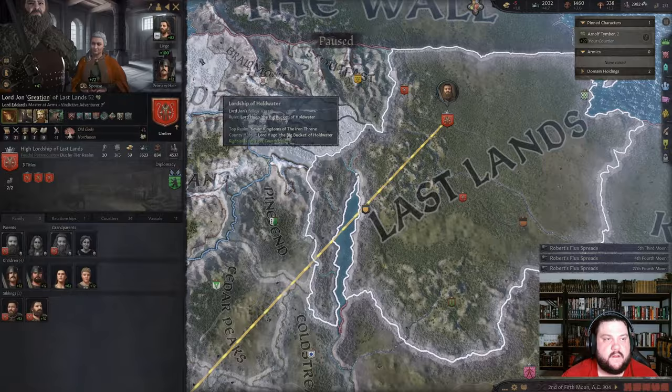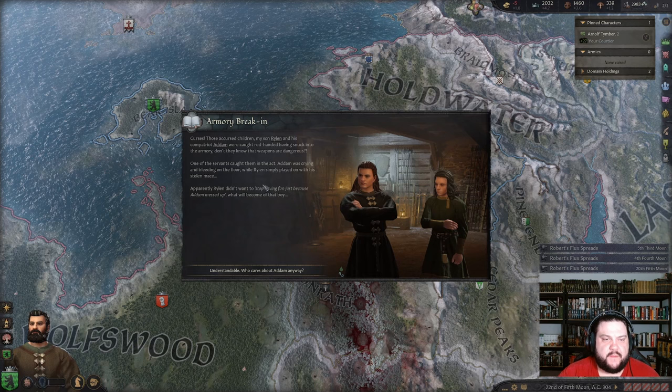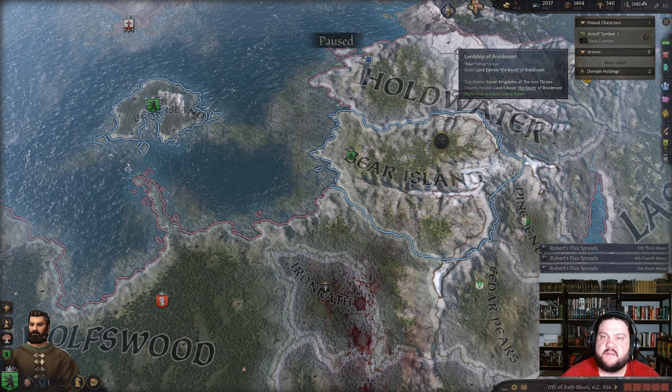One more squire — son Andrin to you. Beautiful, I'll accept that. Almost out of debt. Curses — my son Rylan and his compatriot Adam were caught red-handed having snuck into the armory. Weapons are dangerous! Chris Adam grows in rivalry with — let me know also if you want me to fully read the events. A hunt — sure, go to Lady Mage's hunt.